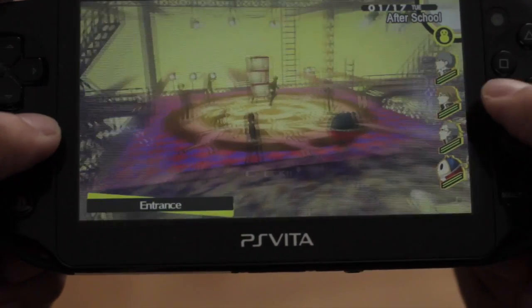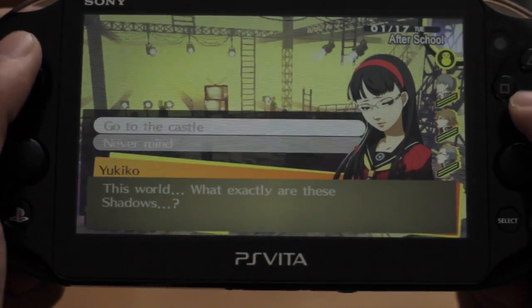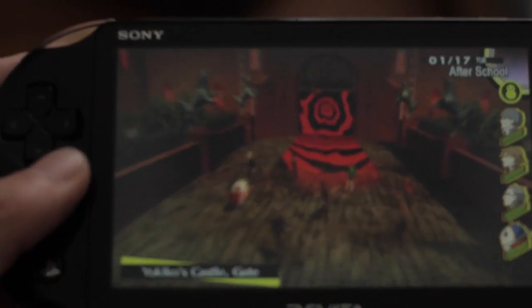Now you go back to Yukiko's Castle. You need two more chests to find the Reaper. Sometimes it's not going to pop up, and that's why you have that save — so you can just keep on reloading it if it doesn't pop up.